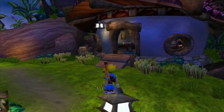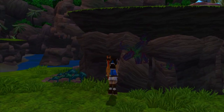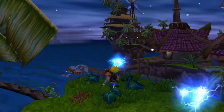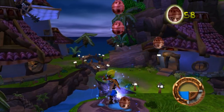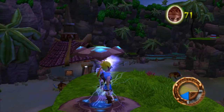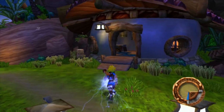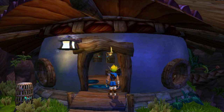All right, there's going to be a crazy bird lady in there. We're going to talk to her in a second after we come up here and grab this stuff. Grab this blue eco, jump across, and grab this little eco vent. Now we can go talk to the crazy bird lady right here — and I just ran into an invisible wall.